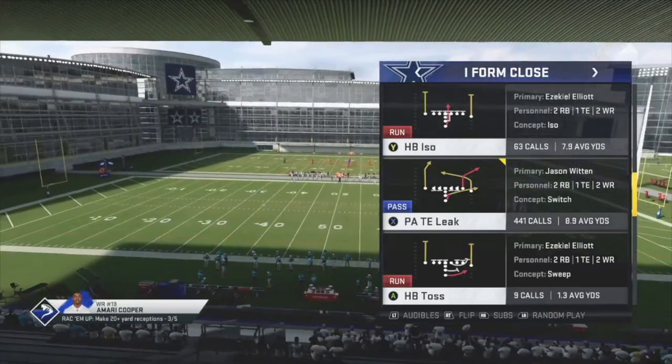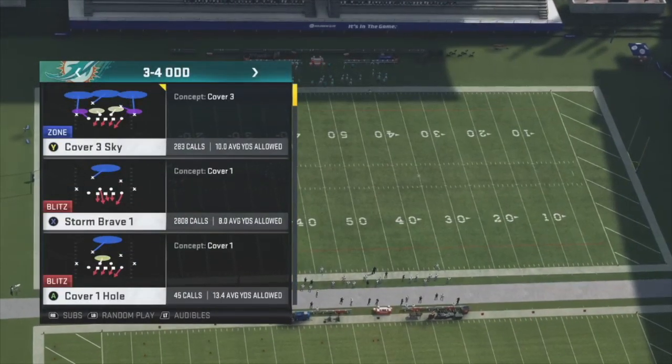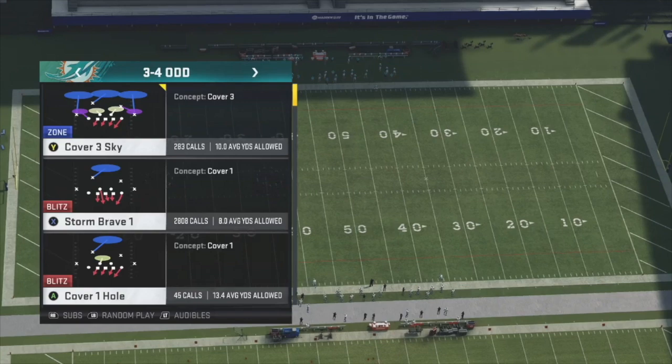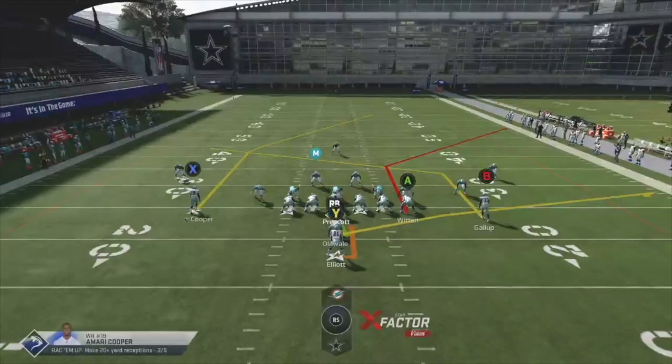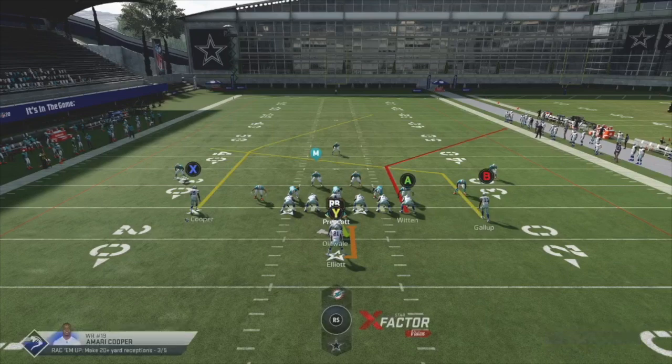The play we want to come out in is TE Tight End Leak. Start off by calling Cover 3 Sky on the defense. What you want to do is essentially snap this play stock and quick-hike your opponents before they can make any adjustments. I like to block my fullback and block my running back — make sure you block both these guys.